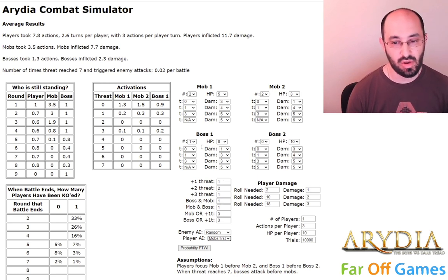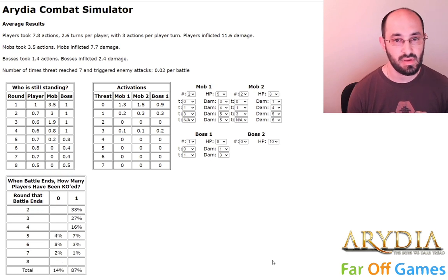That is a quick overview of the things we can input. This is just how many times the simulation is going to run. I'm going to click 'probability for the win' and then it's going to simulate 10,000 games. And you can see how long it takes. Okay, it's done — that was 10,000 simulations of this combat.